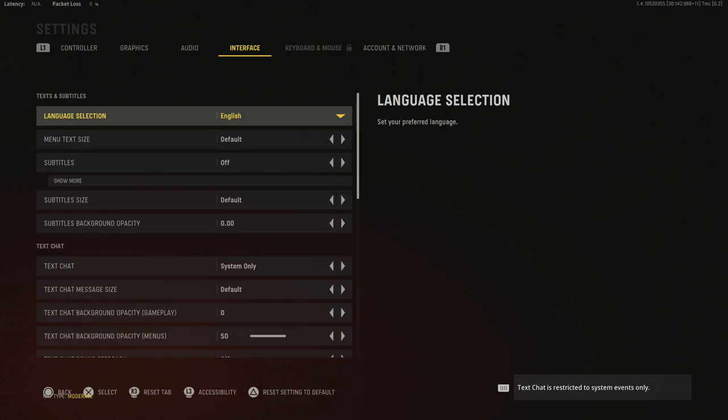If you play on keyboard and mouse you'll have settings there, but I'm on controller. Those are my settings as of right now for Call of Duty Vanguard — they've been working really well for me and hopefully they'll work for you on console as well. If you liked the video, hit the like button and I'll catch you all next time. Peace.